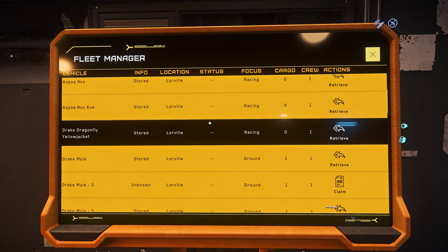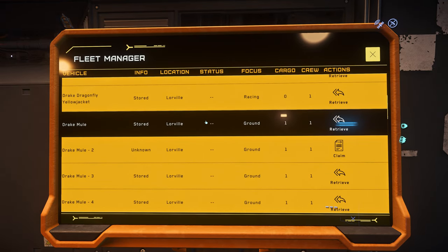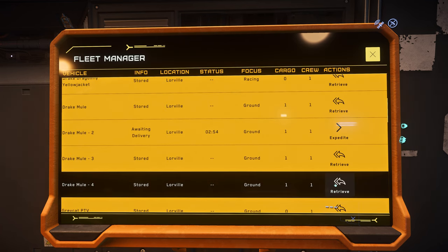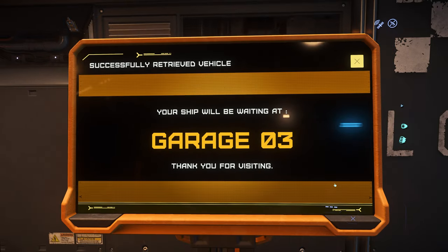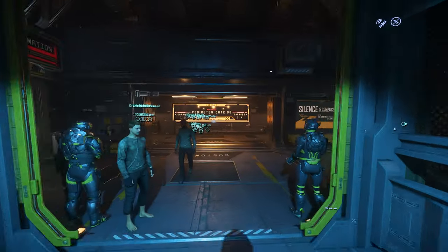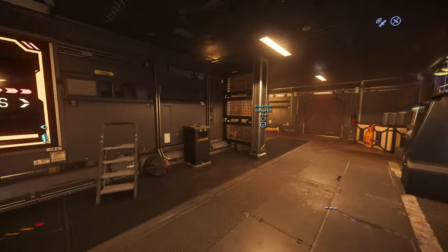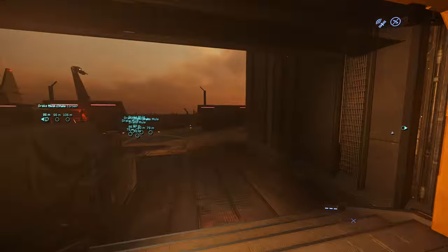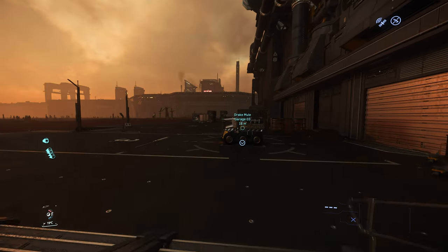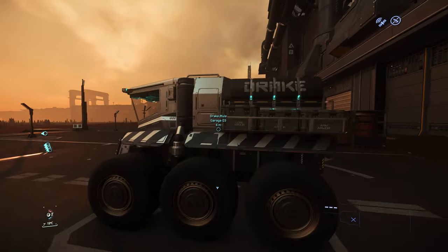So find one of those city gates and find one of those fleet manager Aesop terminals and call your mule. Of course, you would have to set up your mule for the armor that you want to duplicate. So let's call this mule. The reason is because from the Aesop terminal to your ship is a very, very short distance.